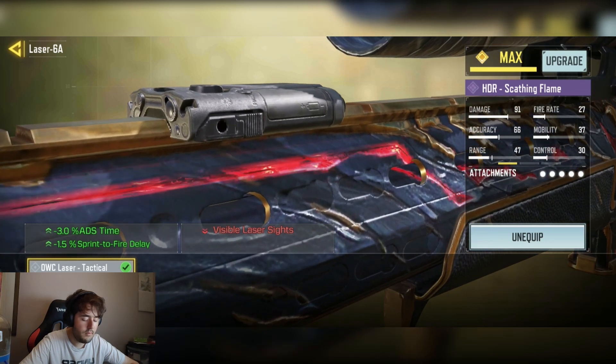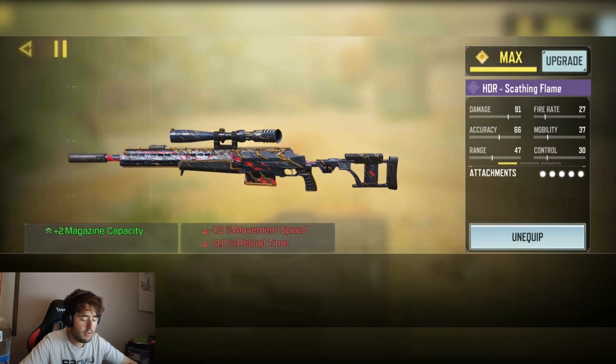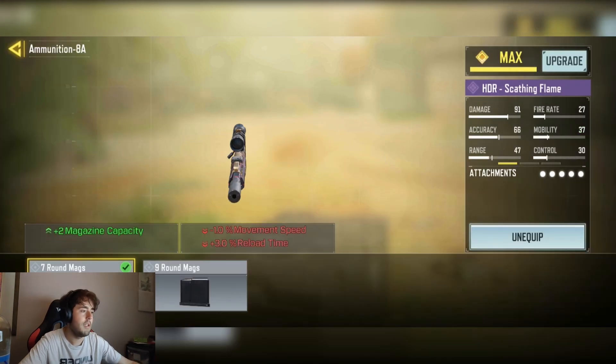We have the OWC Tank Closer for the minus 3% ADS time and minus 1.5% sprint-to-fire delay. And finally, we have the 7-round Stenomag for the plus 2 capacity.